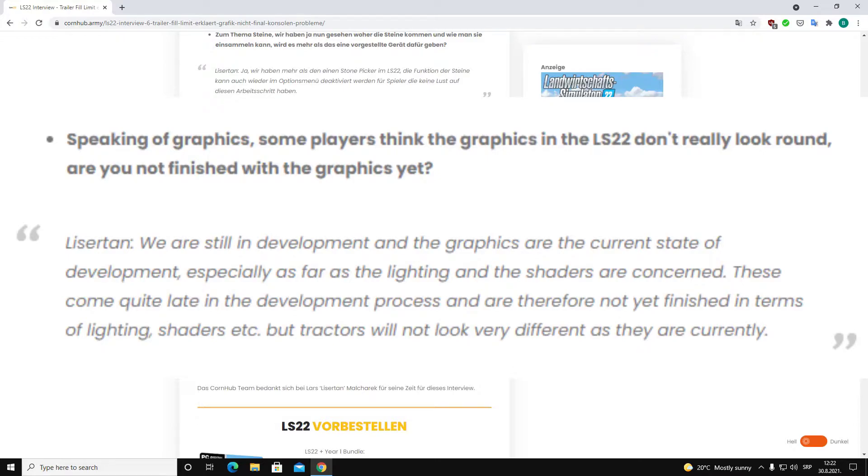He said that the graphics are still in development and things like lighting and shaders are not final. So it is possible for them to change, because they come in the late phase of game development. The Gamescom version of Farming Simulator 22 has not implemented the latest lighting and shaders, so we can expect changes before November 22 when the game releases.